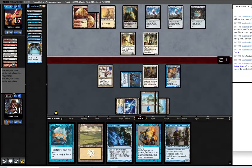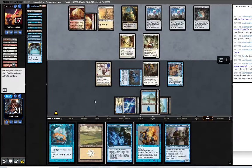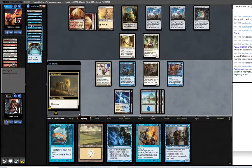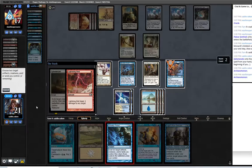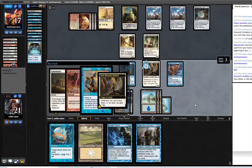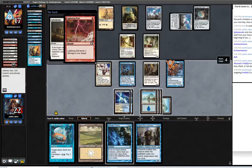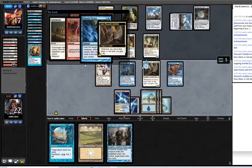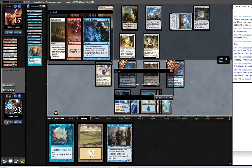If they tax now I can just Snap the Palace Sentinels. I think I'm just going to keep getting back counter magic. Alright, we got there.